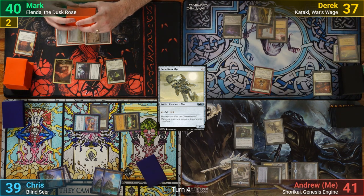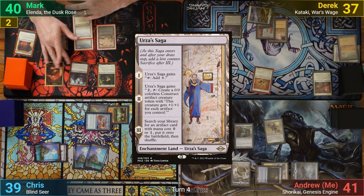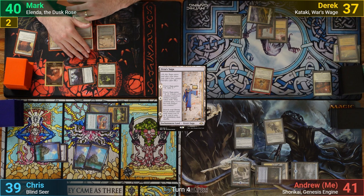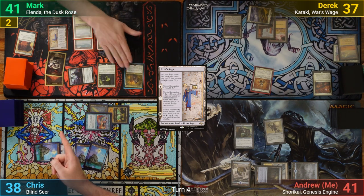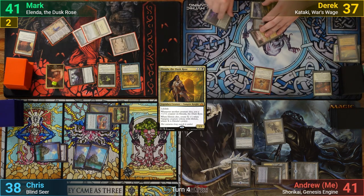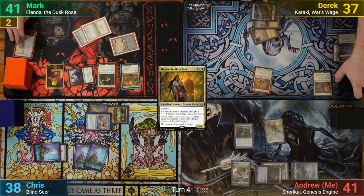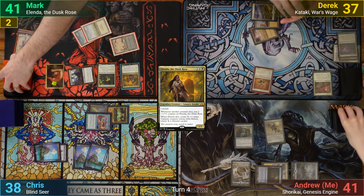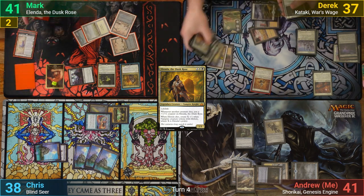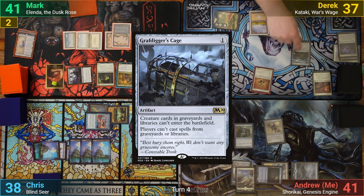Mark draws and plays an Urza's Saga. He then goes to combat and swings the Indulgent Aristocrat at Chris, making another Vampire token from the Maverin trigger. After combat, he casts Elenda, and then passes turn. During his end step, Derek uses the Field of Ruin to destroy Urza's Saga, and we all go and find a basic. Derek gets to find 3 Plains from his Land Tax, and draws for turn. He plays one, and then casts a Grafdigger's Cage, passing to me.